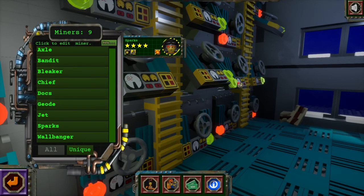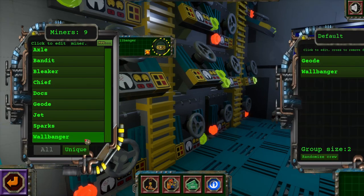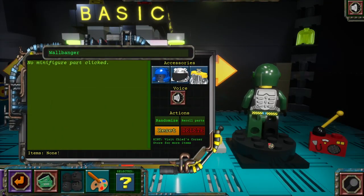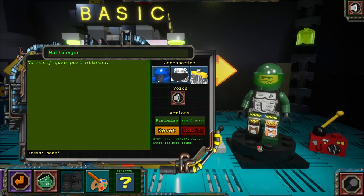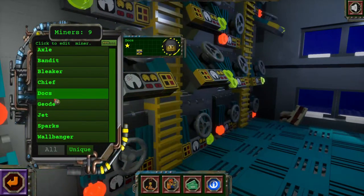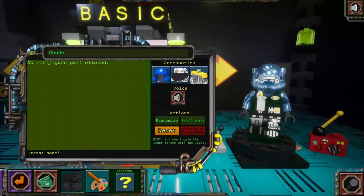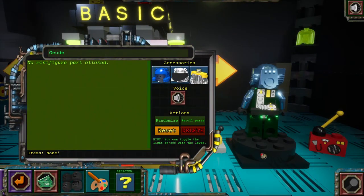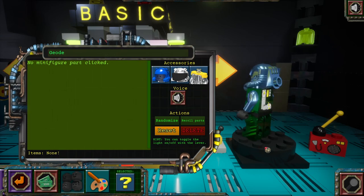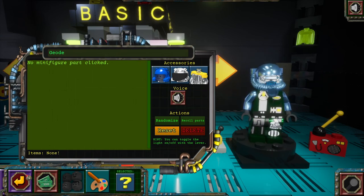Welcome back everybody to Manic Miners. First off, let's take a quick walk through the crew here. I had another request for a gentleman named Wallbanger, who basically just wanted him to look like an explosive expert. So I tried to model him after, as best I could, like a bomb squad guy, and I think he turned out pretty good. And then there was the other custom guy I made, Geode, who the guy who requested just wanted him to look a little more teal. So I kind of threw that together, and I think that looks pretty cool. I'm actually having a lot of fun making these custom characters.